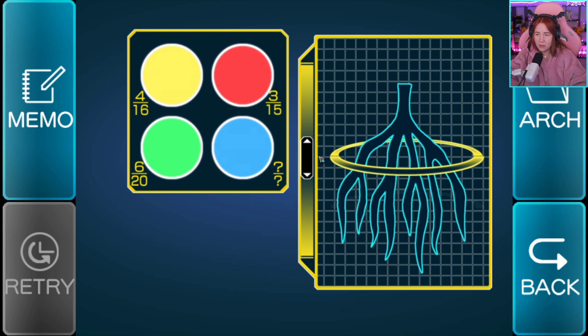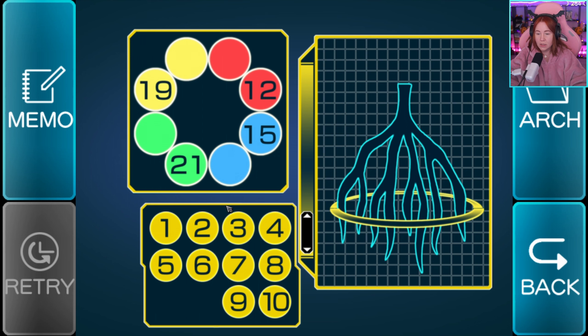Drei Fünfzehntel? Vier Sechzehntel? Also hundert — das heißt mal fünf... fünf dreißig — heißt neun. Gut, jetzt bin ich auch raus.